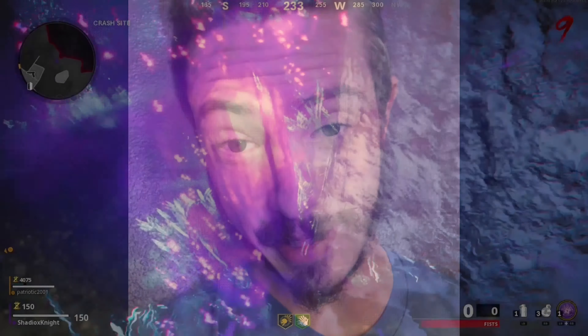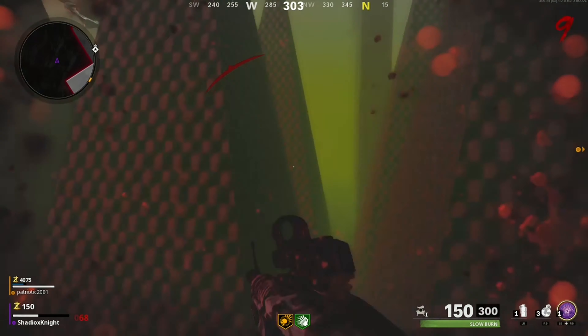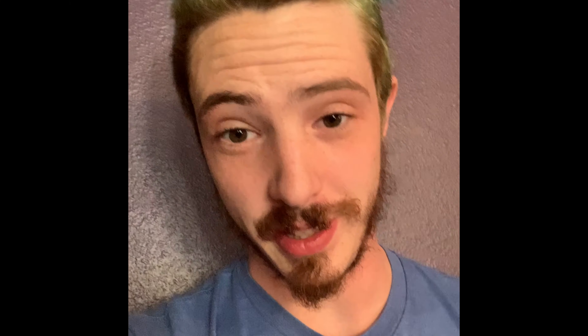I noticed when they patched the god mode glitch, now every time I return from the coffin dance easter egg, about 50 to 80 percent of the time, instead of returning inside the map, it does this — and I return outside the map.